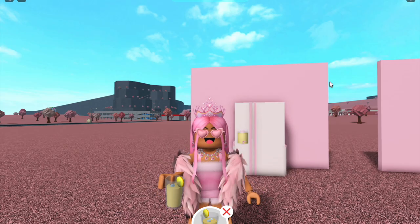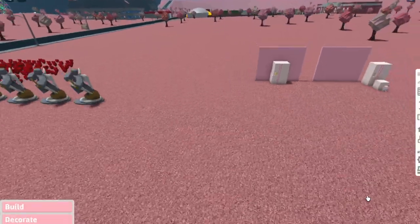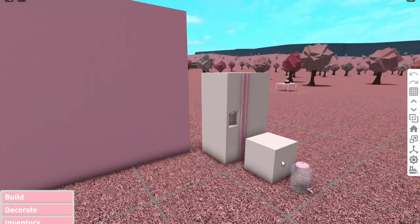That's how you do it without the Transform game pass. Now I'm gonna show you guys another way, which in my opinion is the neater way to do this. Let's hop back into build mode. For this version you need the fridge, a basic shape, and the dispenser.